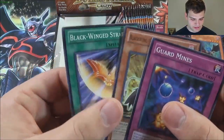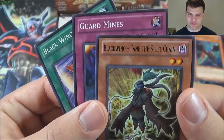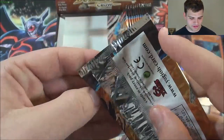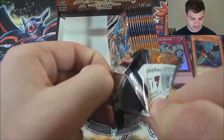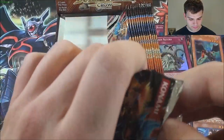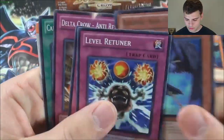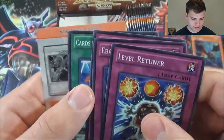We're still shooting for that Armor Master. Don't forget Blackwing Fane the Steel Chain. Two Zephyros — that is so cool. Another Shura the Blue Flame. Delta Crow Anti-Reverse.